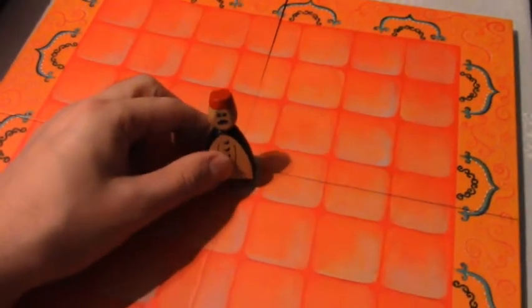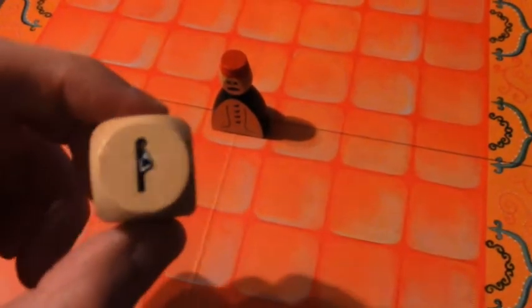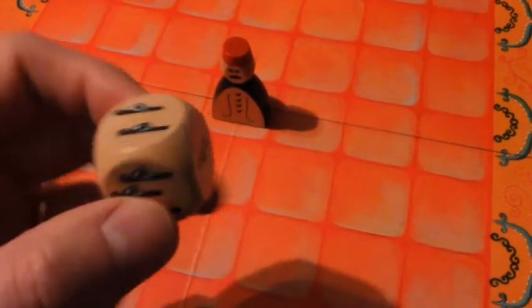You get this lovely board which I'll push across and fold out for you so you can see it. It's very simple — lovely orange, like a nice Moroccan clay, which I think is very nice. Assam — it's a very interesting name. You also get this lovely dice, which is pretty simplistic but they've done a nice job with it.